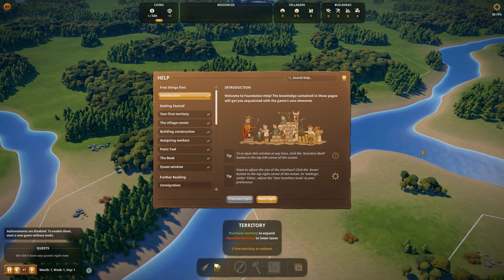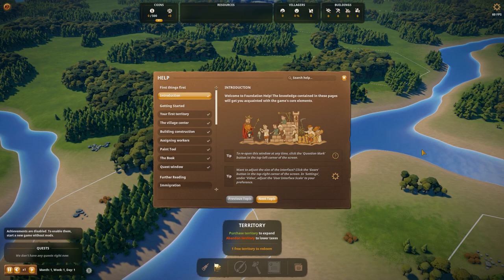So here we are on the starting screen. In case you guys don't know, Foundation is a little medieval city builder game which borrows a lot of elements from other city builder games that you know, but it also has some nice additions that are pretty much unique to this game. More about this in a couple of seconds.